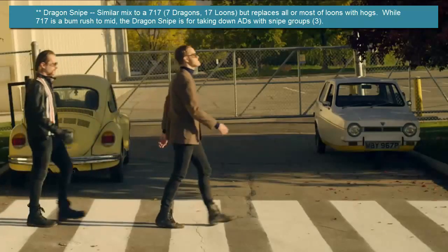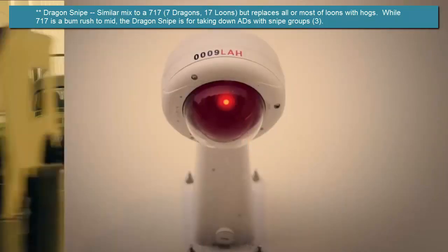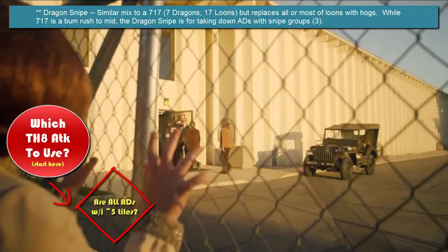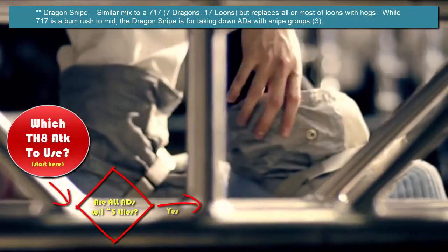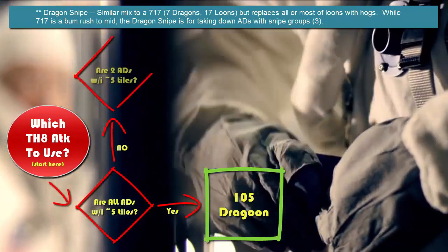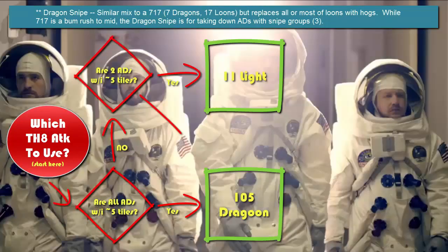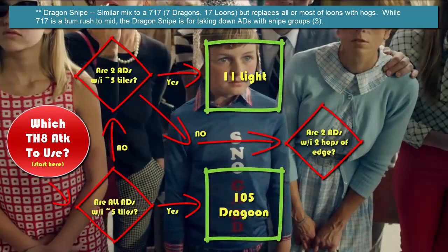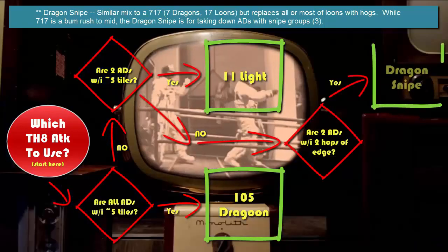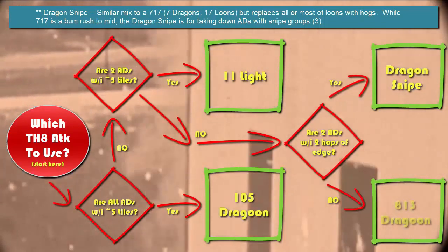The next big question is: when should I use it? At Town Hall 8 there are four main attacks — 11 Light, Dragon Snipe, 813 Dragoon, and 105 Dragoon. First question: are all ADs within five tiles of one another? If so, go 105 Dragoon. If not, are at least two of them within five tiles? If yes, do the 11 Light. If not, ask: are two of the ADs near the edge, within two hops? If so, Dragon Snipe. If not, 813 Dragoon.